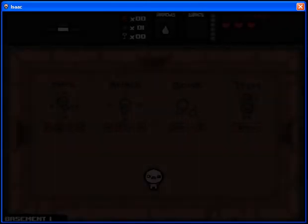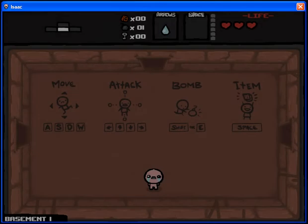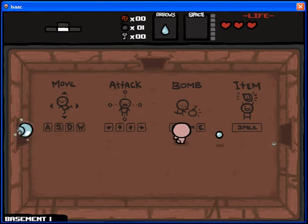Ok, slow start already. First thing is first guys — movement, basic controls: WASD to move, you attack with your tears using the arrow keys, and shift or the E key to drop a bomb but I'm going to save that until I need it, and space for an item which I do not have right now.